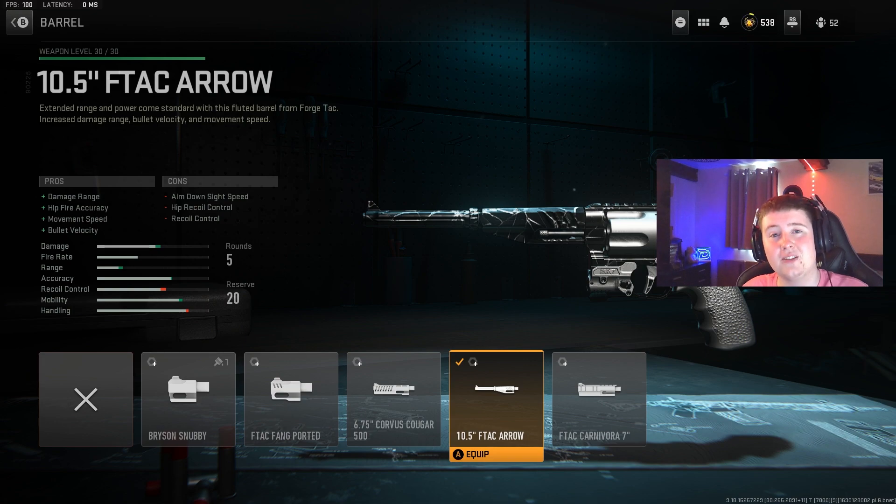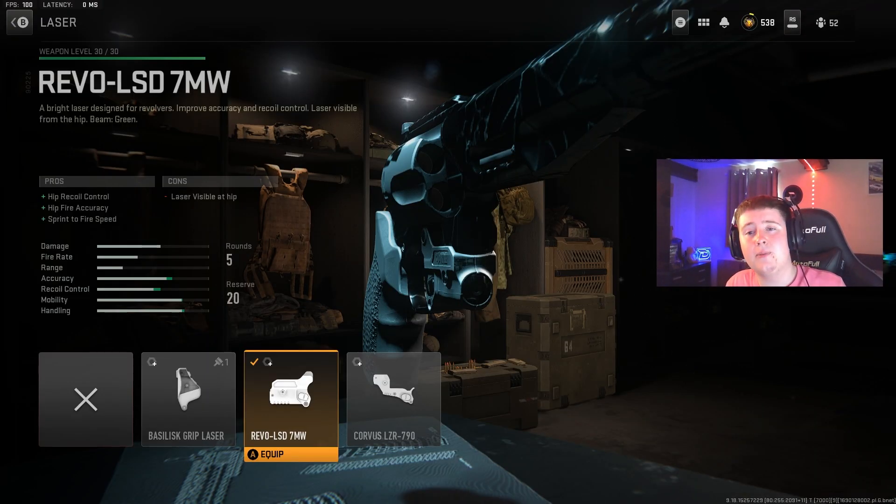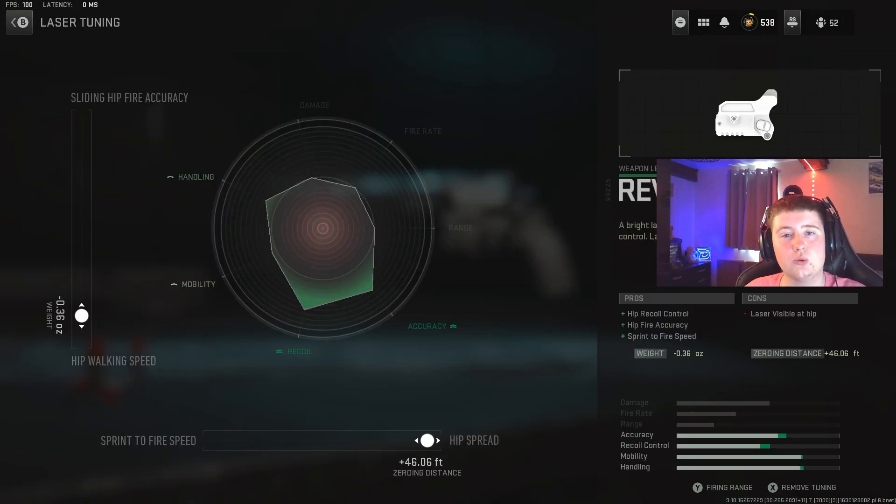Your fourth attachment — the most important one — is the barrel, which is the 10.5 inch F-TAC Arrow barrel. This increases your damage range, hip fire accuracy, movement speed, and bullet velocity, basically making this gun as good as possible. Tune it to minus .44 towards aim walking speed and plus .34 towards damage range. Finally, the last attachment is the Revol LSD7MW laser, which increases hip fire accuracy and hip recoil control. Tune it to minus .36 towards hip walking speed and plus 46.06 towards hip spread.